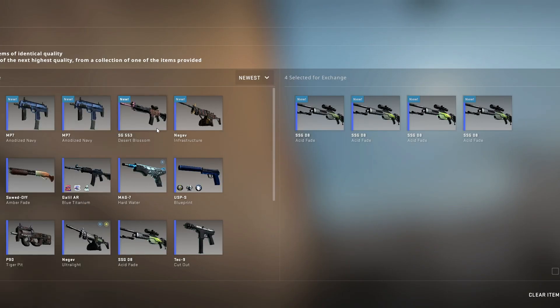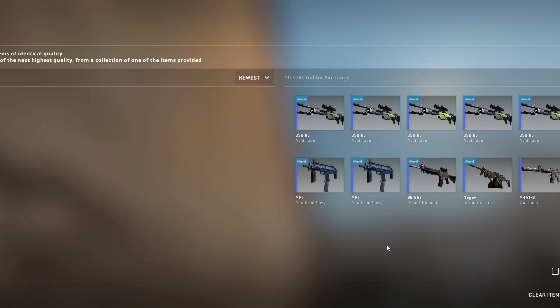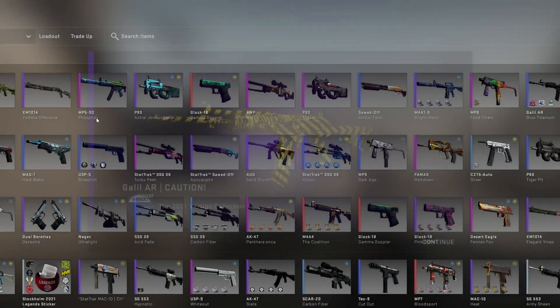And we're back to mil-spec restricted operation collections. This one uses one input from the Mirage collection and one input from the Vertigo collection. And we hit the Galil Caution — very nice.